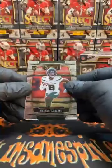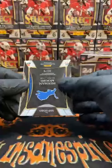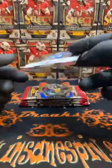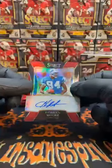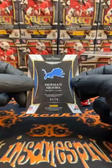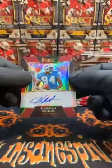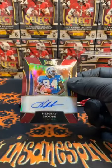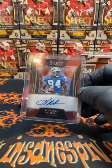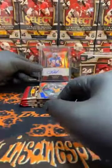Steelers pulled one in there. Starting off with a rookie — Elijah Moore concourse. Oh, I didn't think we'd have a backwards card this early, but we did. Detroit Lions, Herman Moore — Signatures — numbered out of 75. We're 03 out of 75 on the Signatures. That's our first hit of the break and it caught me off guard — I pulled the base concourse rookie Elijah Moore off the front, and we had a backwards card staring right at us. Herman Moore auto, Detroit Lions.